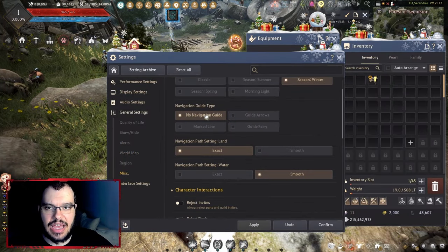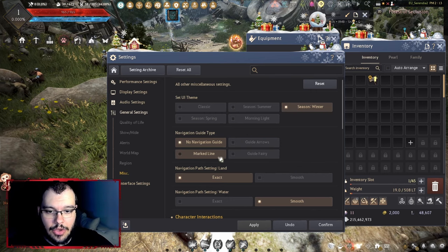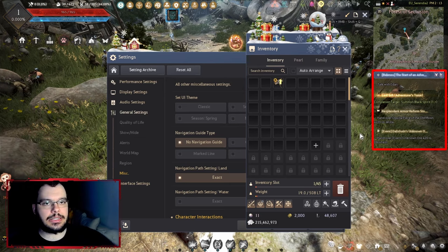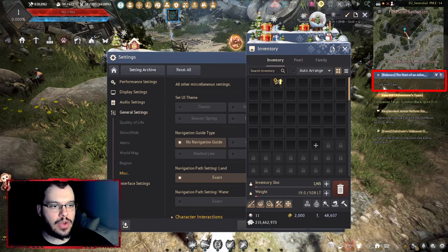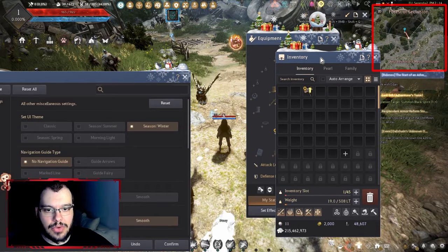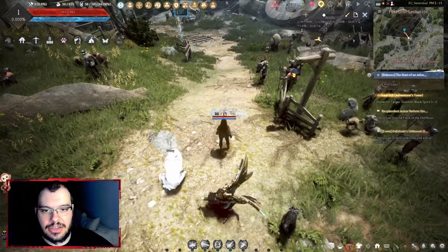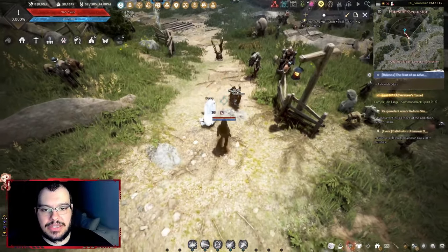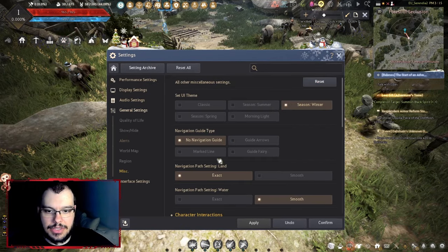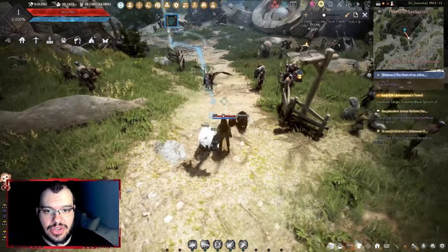For navigation arrows, I don't have them on since I know the game well, but you can choose guide arrows or a marked line. When you get a quest, you can right-click on the quest in the quest list on the right side — it makes a line on the minimap showing where you need to go. On screen you get a small arrow near you showing the direction, or you can have dots on the floor leading you to the next quest objective.